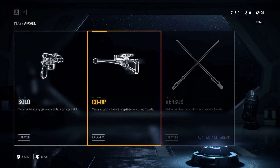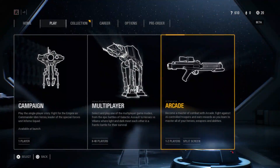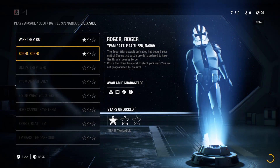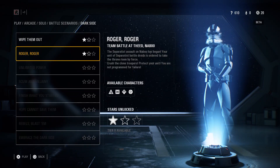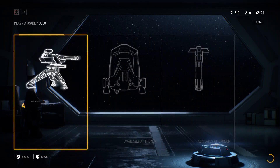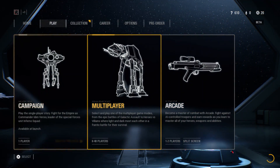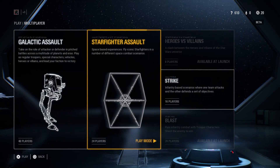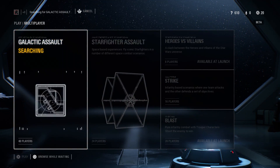Maybe one person is on one team while the other is on the other — like for Roger Roger, one would be the troopers and one would be the droids. We need to check that out. I also want to check out the custom arcade, but we can't do any of that until the full game is released. We've already played Strike and Starfighter Assault. Heroes versus Villains and Blast are not available. The last one to check out is Galactic Assault.